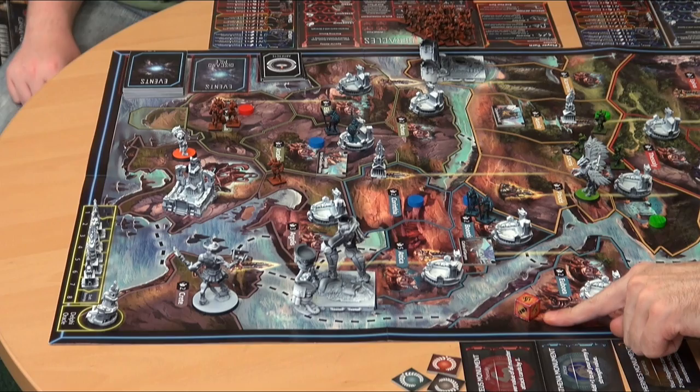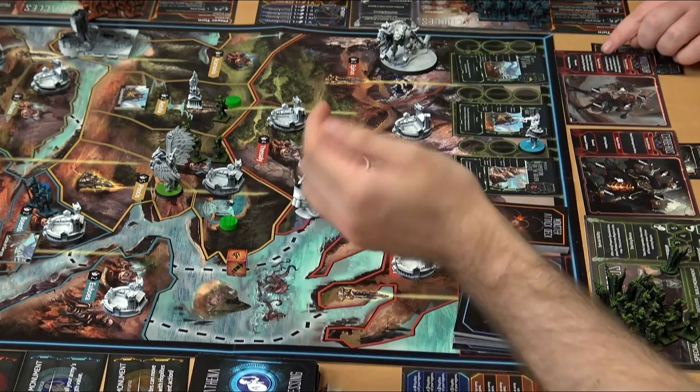Each monster has its own individual region attack. Cerberus kills free hoplites — there's no one there, so that's fine. The Minotaur says destroy one hoplite and one priest from the player controlling the region. So even if there's not a model in there, they can potentially have negative effects on you. There's a bunch of different monster models and cards that are going to change the game every time.